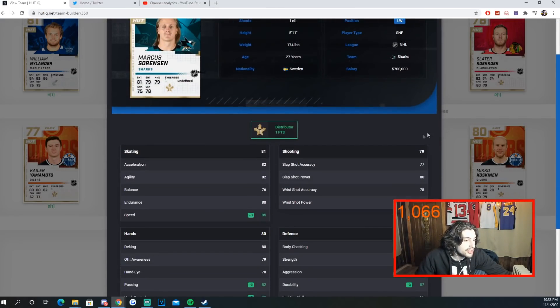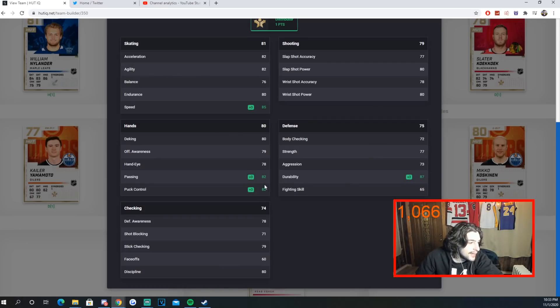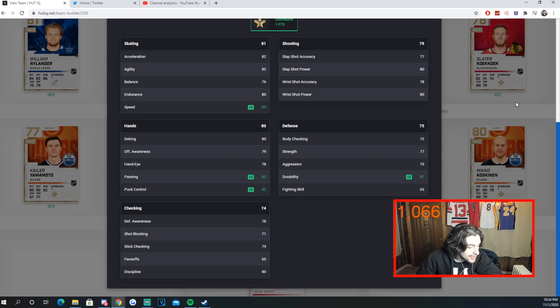Sorensen also has Distributor with 85 speed — as long as you're in the 82-plus speed range on your fourth line, especially when your top nine are really fast, it's fine. His puck control is 82, nothing spectacular, but Sorensen is about 2k.